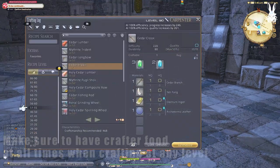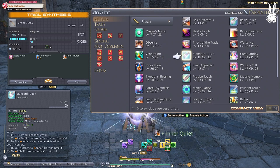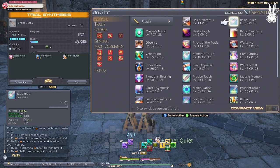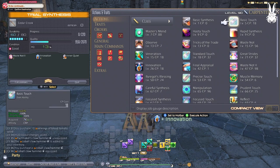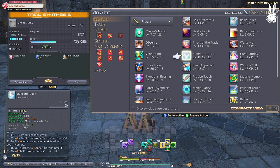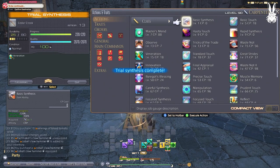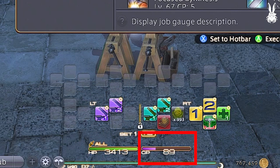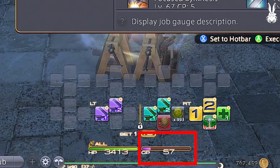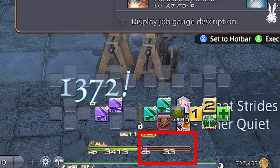Let's do the same thing with the Cedar Crook, which is going to be a tad more difficult but the same item level. We use Waste Not 2, Innovation, Basic Touch, Standard Touch x2, Innovation again, Basic Touch, Standard Touch, Great Strides, Byregot's Blessing, Veneration, and Basic Synthesis to completion. You want to make sure for the closer you have enough CP to perform it, which costs 56 CP between Great Strides and Byregot's Blessing. If you get near the end and don't have the CP, you can really hurt your chances of completing the craft altogether.